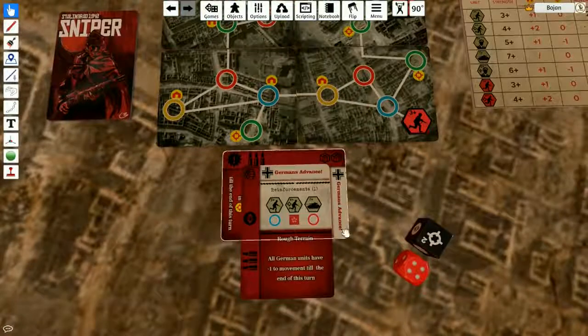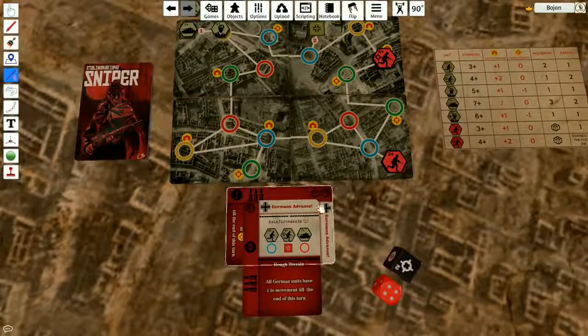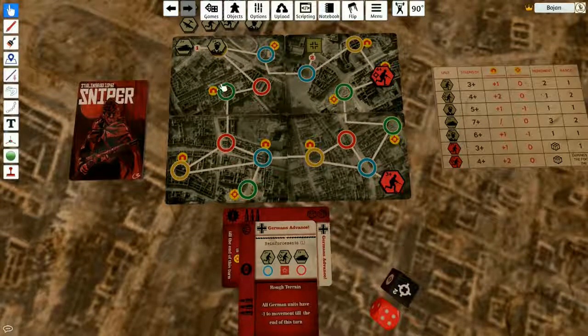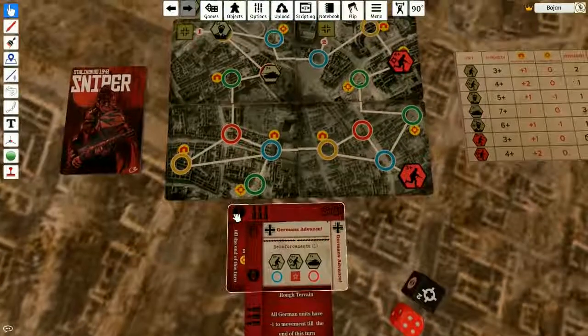Rough terrain — all German units have minus one to move until the end of this turn. Which means the tank's gonna move only twice toward the nearest red space — one, two — then it's gonna be here. Then, enemies alerted.